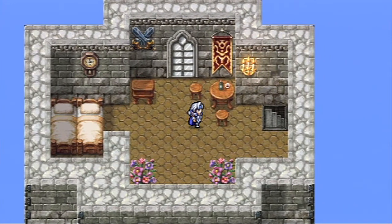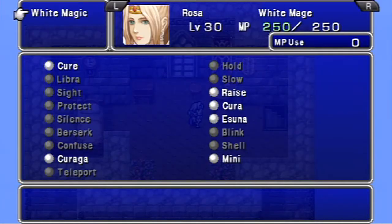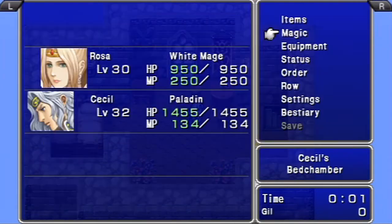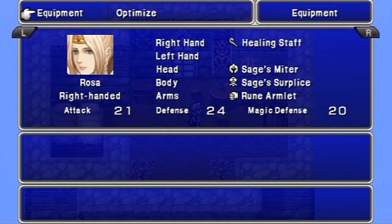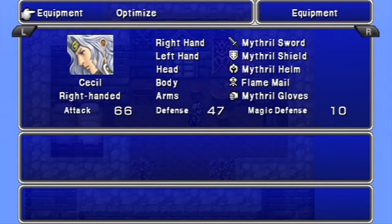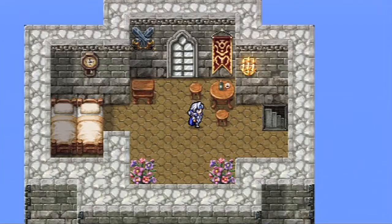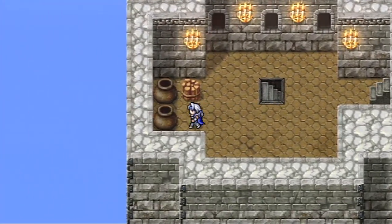Okie dokie. Interesting, so we start out at level 30 and 32. It would have been nice if I had my stats from Final Fantasy IV when I beat that, but that's okay. What can we do? I'm just going to check out what we got, super quick. Interesting equipment. No Ragnarok? No items. Got to check out everything to make sure I don't miss anything.